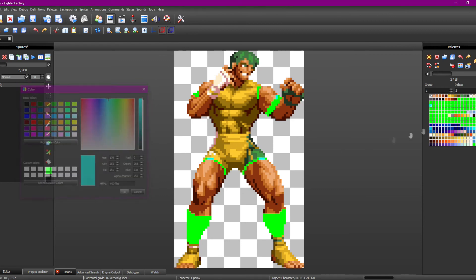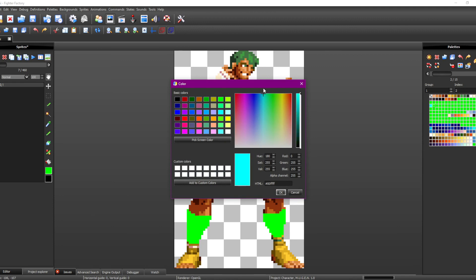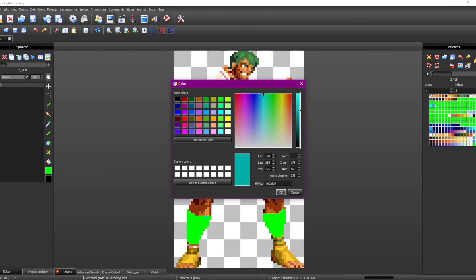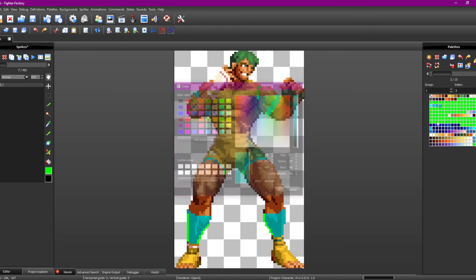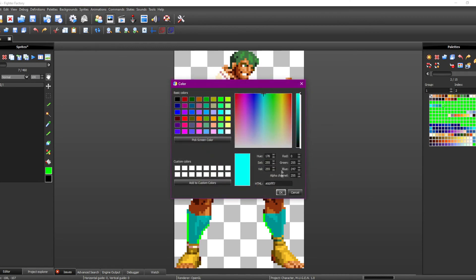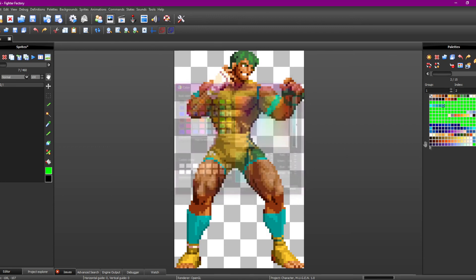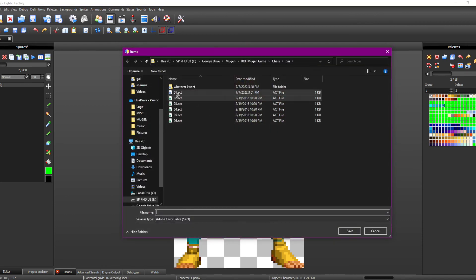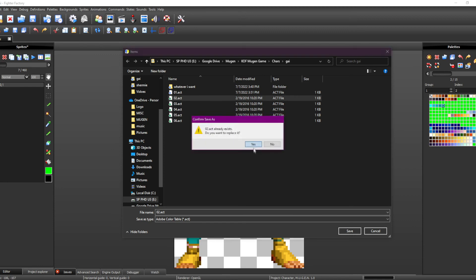We're going to go ahead and make this blue. You can see all the detail that we put in is now put in, and it is blue. We go over here and we save the palette. We're on one, two — let's go ahead and save it on one, two. And now we're on act two.